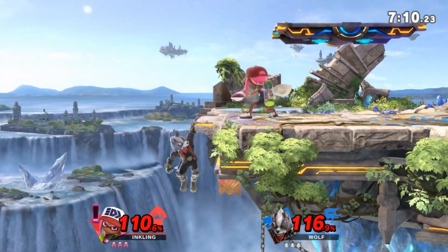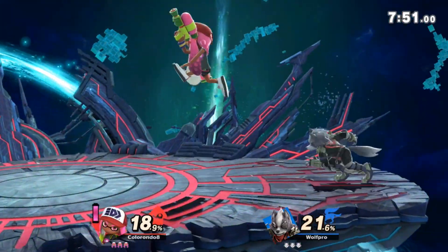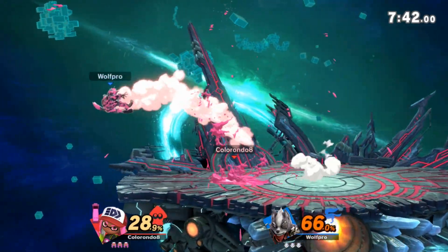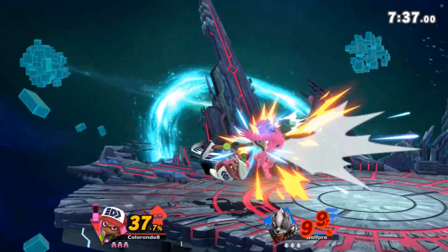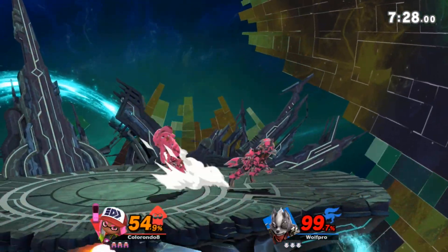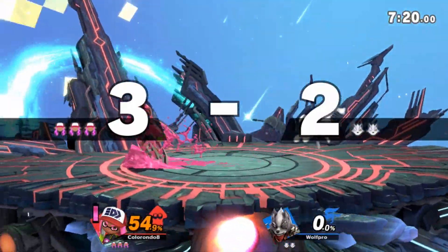The stage that goes above Battlefield is Final Destination. The main thing that's wrong with FD is that you can't really get a lot of combos since you don't have a platform to extend them off of. But on the flip side, you will have a lot more neutral interactions since there are no platforms for the opponent to platform camp Inkling. This is something I really like about Final Destination — you're playing a lot of neutral and Inkling likes neutral. The ceiling is very low so you can get a lot of vertical kills with Roller, Up Smash, and Booyah. You can also catch landings pretty well since there are no platforms for the opponent to land on. Overall, this stage is really solid for this character.